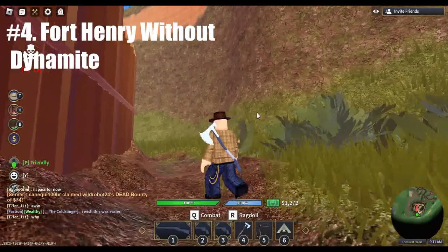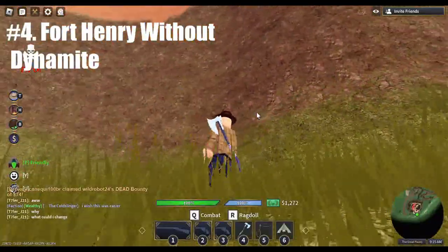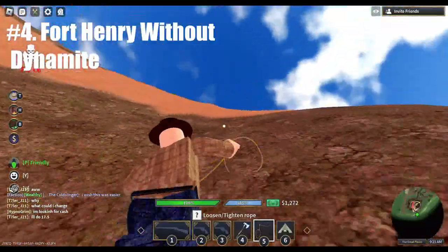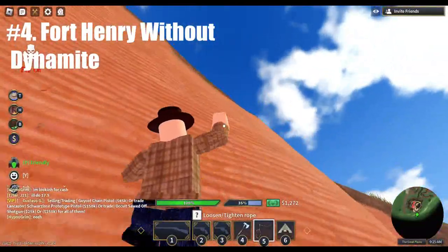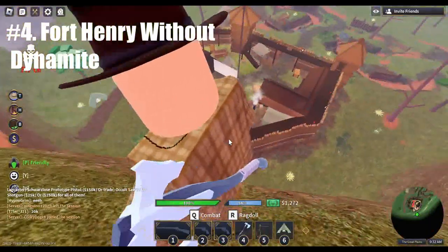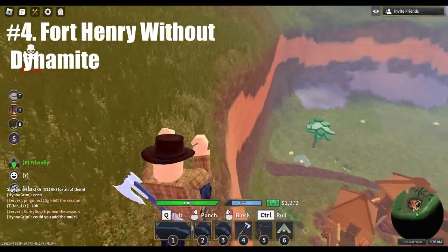Back when this was first discovered, it was said that you could get banned for it. This trick is great for taking a fort if you don't have 150 dollars for the dynamite needed to blow open the doors, and you don't have a build tool but want to keep the doors intact. Using the lasso trick from number three will ensure your success. Forts are great for a lot of things, but that will be for another video.